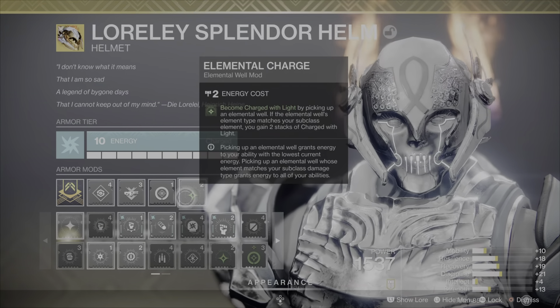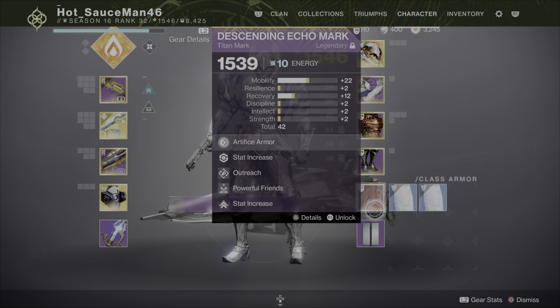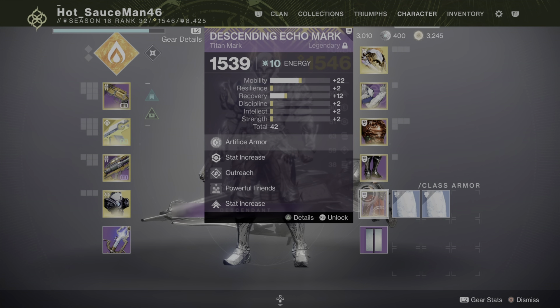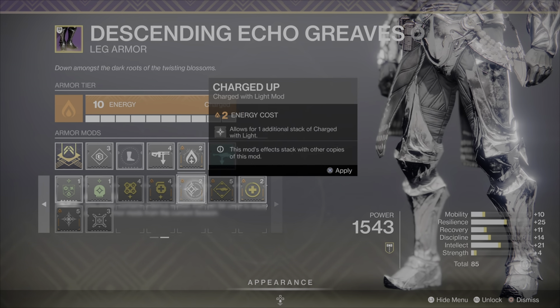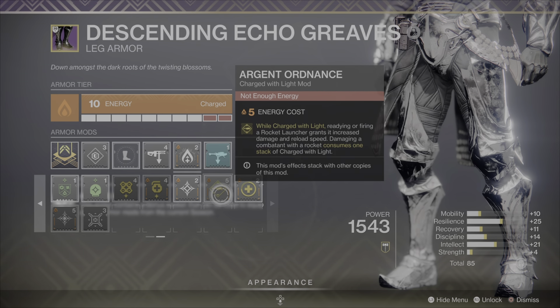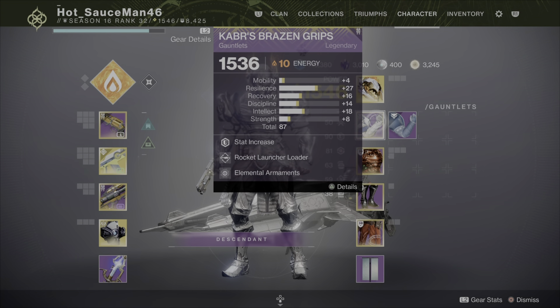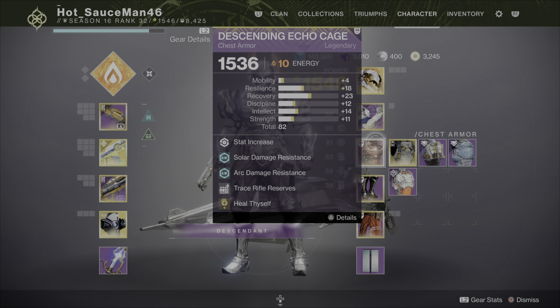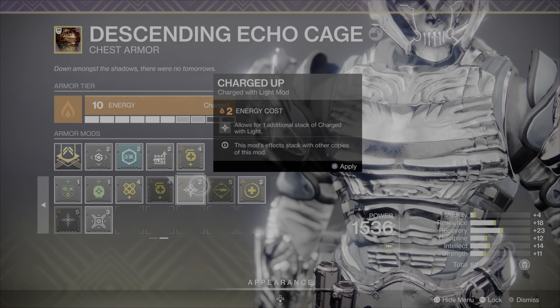This is also necessary so I can actually proc Heal Thyself. If you're running solo, you can switch out Powerful Friends for a solar piece and use Supercharged or Charged Up — Charged Up costs two and Supercharged costs five — which increases the Charge of Light stacks you can get. Also, if you want to boost rocket damage without Path of the Burning Steps, or don't have Cuirass of the Falling Star or don't like using Bubble, you can swap in Argent Ordinance if you have a solar piece. And if you're not dealing with a lot of adds in the boss phase, you can put Sniper Damage Resistance on and slot Argent Ordinance there.